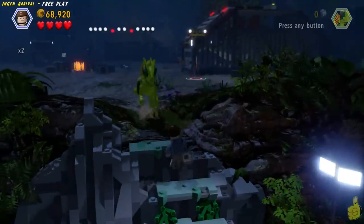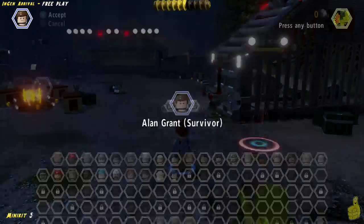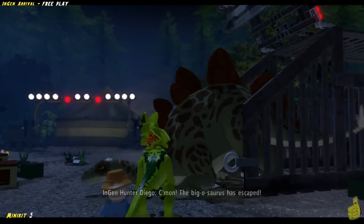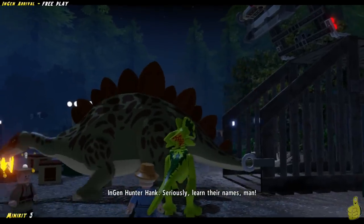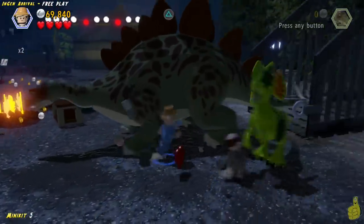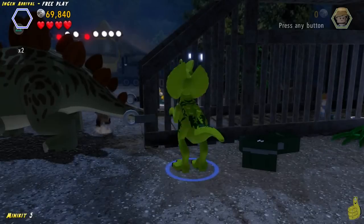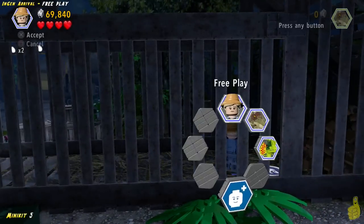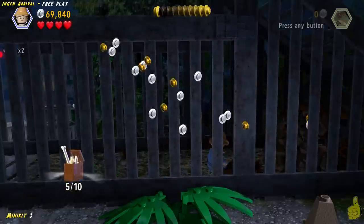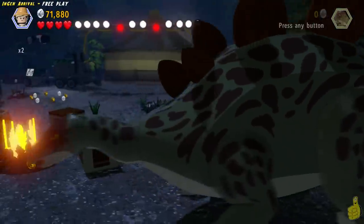Moving right along. We weren't sure if we could get up top with the big head, so we switched to a character — and it turned out we should have picked a female because we need the agility ability. Once you pull that handle down, it actually lets out the stegosaurus. A couple of guys come out to rush us too — we show them who's boss real quick. Then we make our way back around the stegosaurus, and in the back of the cage we find ourselves a dino dung pile. Pick out your favorite dino dung diver and get dirty — and it's a minikit! We'll go ahead and pick up the studs and the minikit and make our way back out.